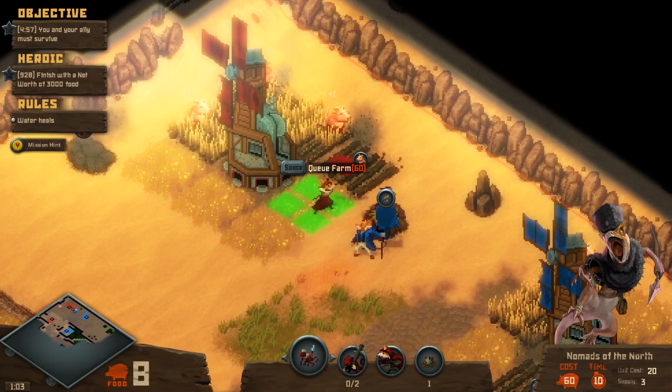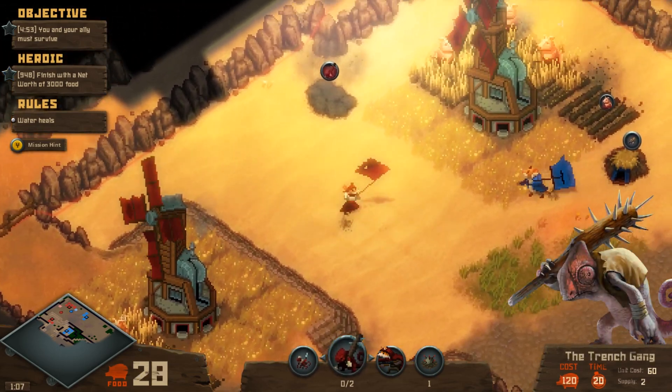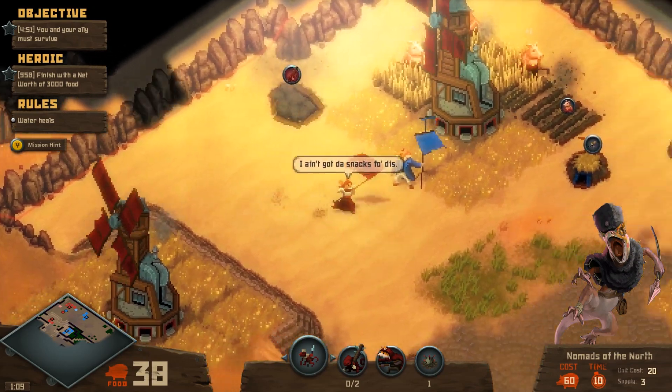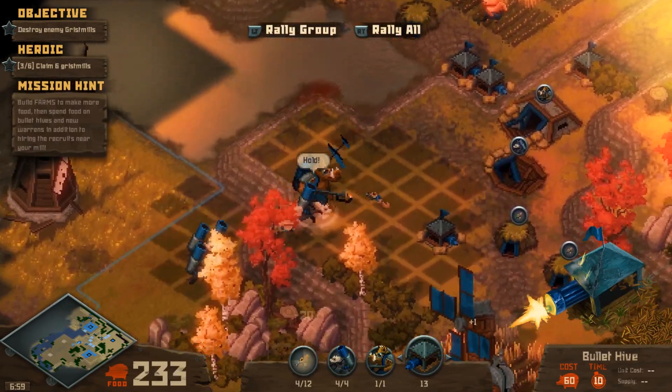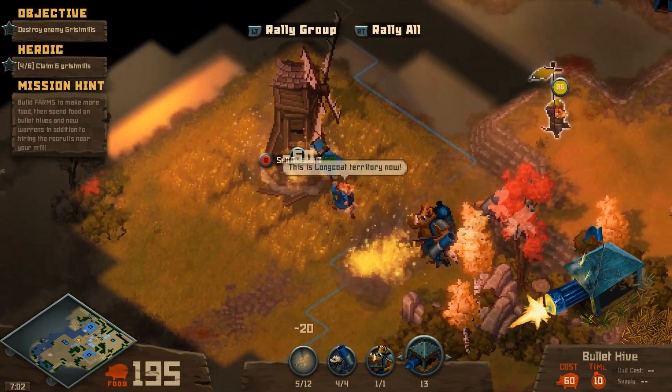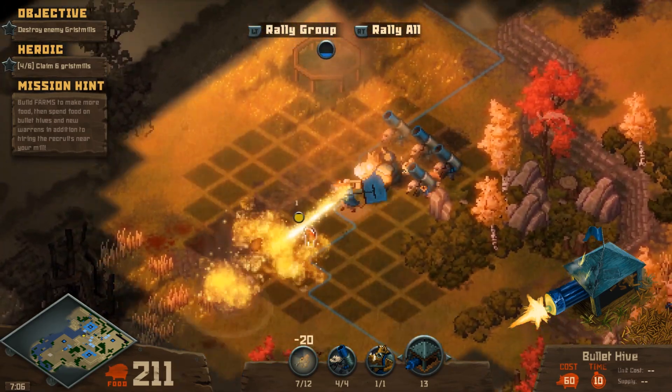It's more there to keep you from turtling forever. But in Tooth and Tail, the rapidity with which your food will run out forces you to push and strongly dissuades you from any turtling, which in turn accelerates the speed of the match in general. Any slowdown or stumble on your part means the momentum swings to your opponent.